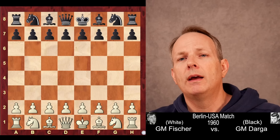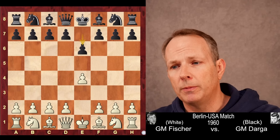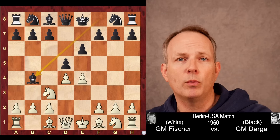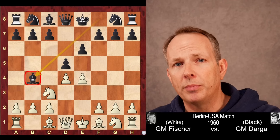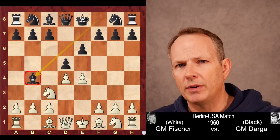Fischer had white. He played E4, and Grandmaster Darga played E6 — the French Defense. D4, D5, Knight C3, and Bishop to B4. We get a Winawer French, which is a rule-breaking opening in many ways. Black will often exchange off what really seems to be his best minor piece, his dark-squared bishop, in an attempt to give some pawn structure damage to white, but there's also quite a bit more going on and a lot of unclear themes.